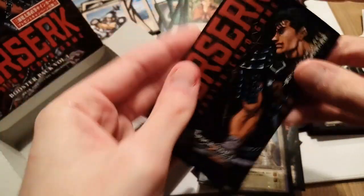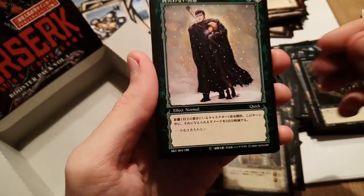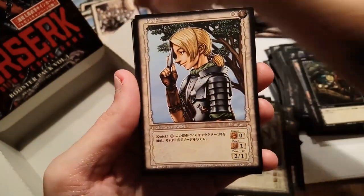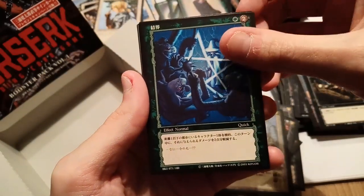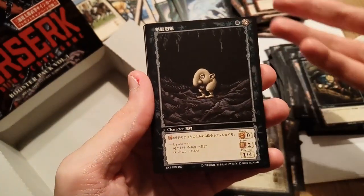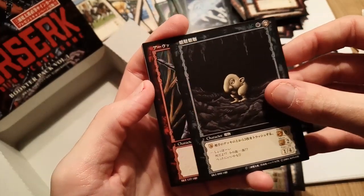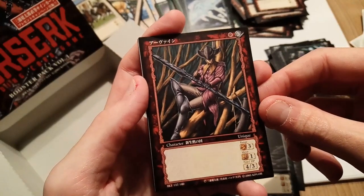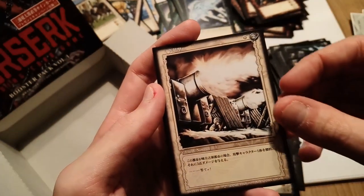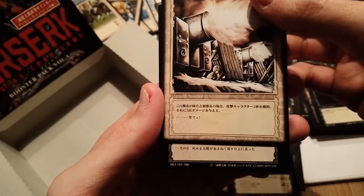Last pack! Let's see — the rare is on the front, did you catch that? Another uncommon we didn't have yet. The archers ready to arch. The magical spell from Schierke. Rosine, another Schnoz! Schnoz, welcome to the party. We have uncommon Irvine, the lottery card, the cannons, and our final rare card is a black effect card.